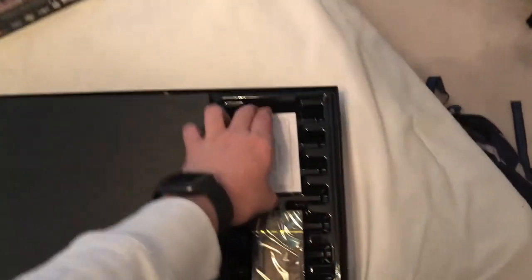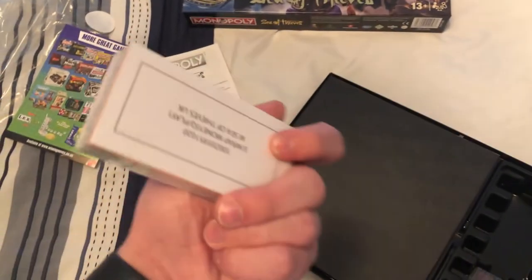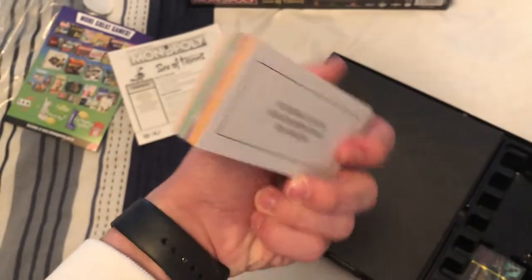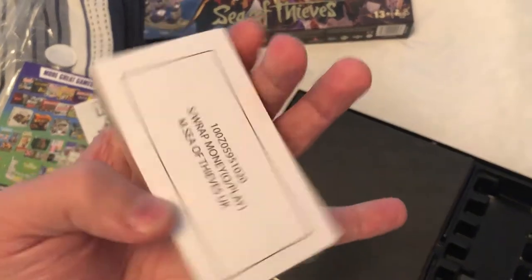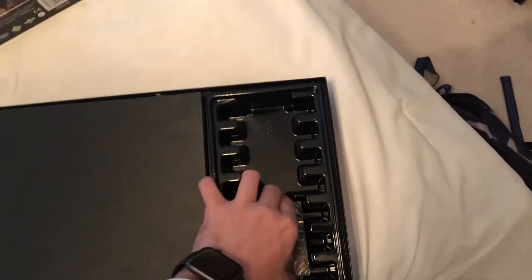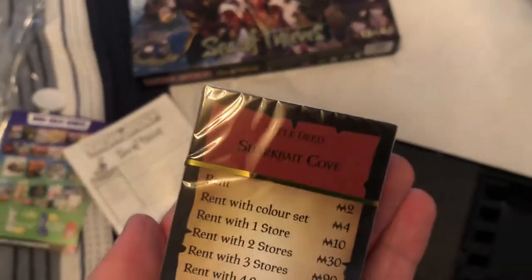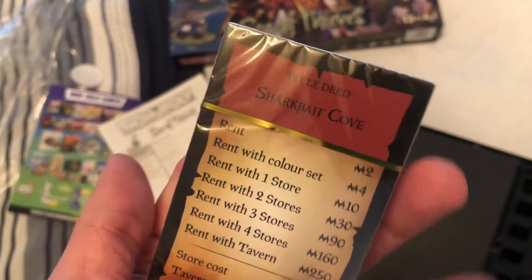So here's what comes in the box. We have money, property cards, and Athena's Fortune cards.